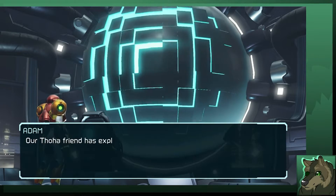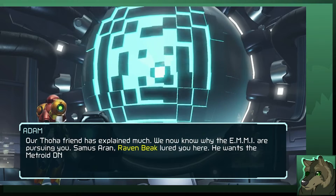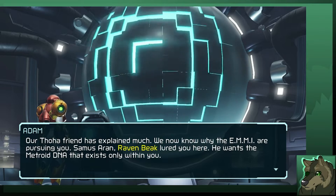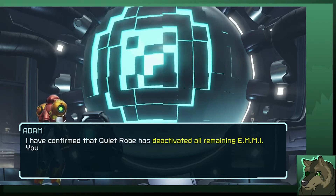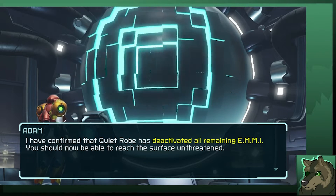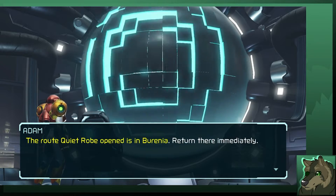My friend has explained much. We now know why the Emis are pursuing you. Samus Aran, Raven Beak is here. He wants the Metroid DNA that exists only within you. I have confirmed that Quiet Robe has deactivated all remaining Emis. You should now be able to reach the surface unthreated. The Rogue Viac Robe opened to Zetroidia — return there immediately.